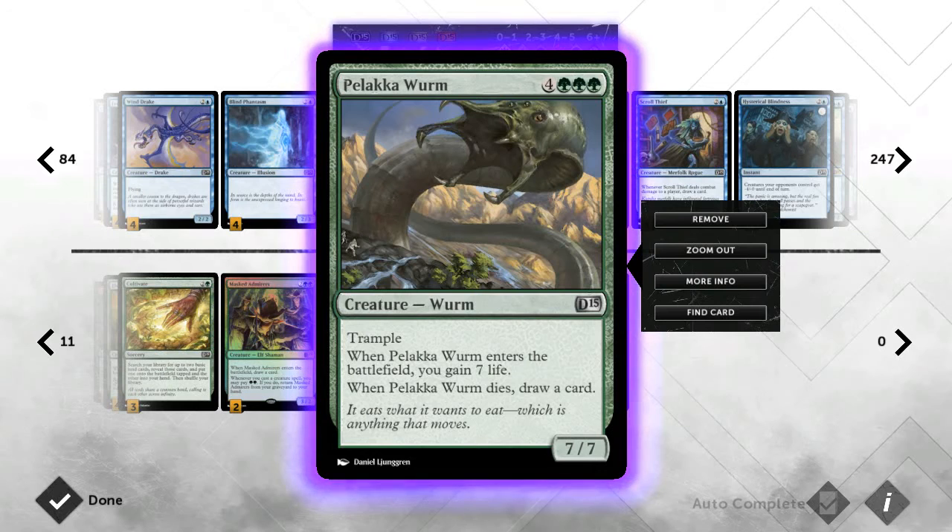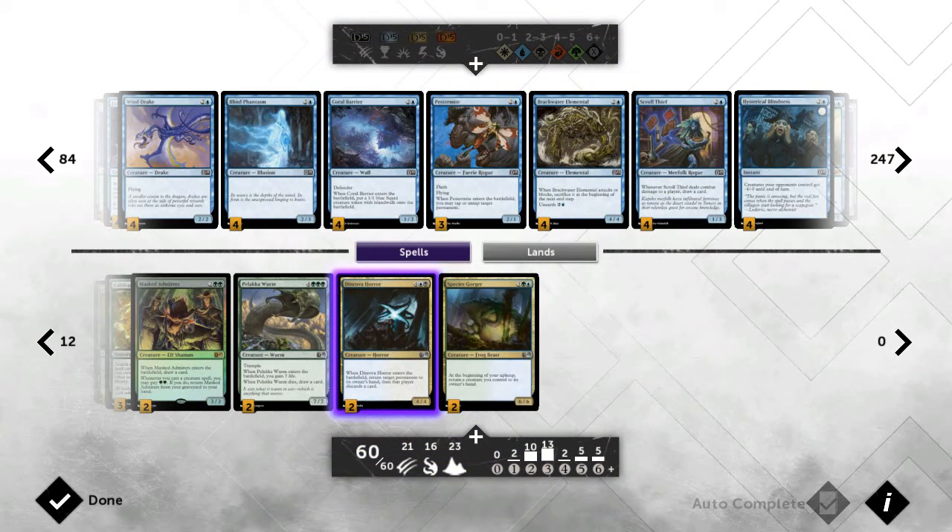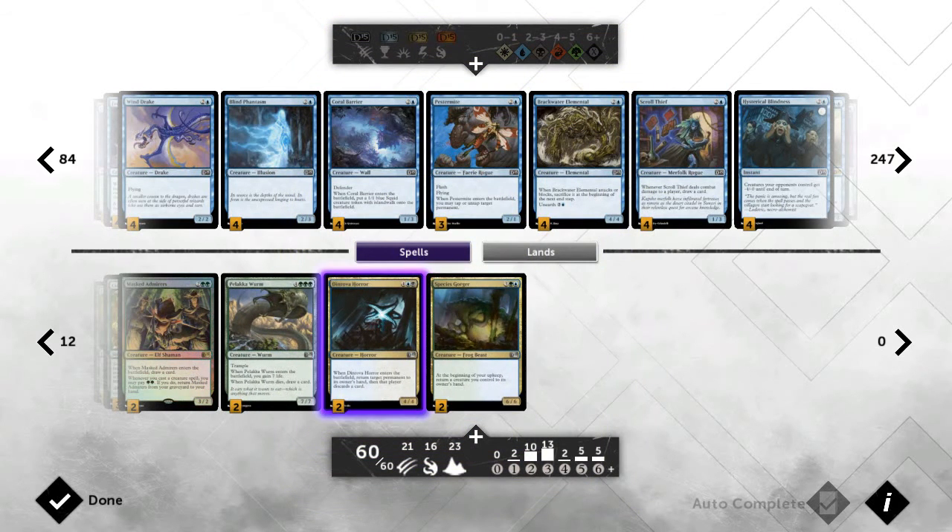Next we run two Pelakka Worms, which need triple green. This card just saves value — trample, gain seven life, and draw a card when it dies. If this guy is on the battlefield he's never going to disappoint you; at worst he draws you a card (unless they have exile removal). You'll also have gained seven life, which can save the day if you're getting low.